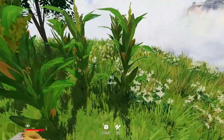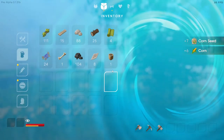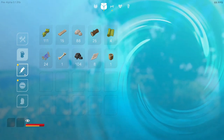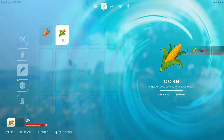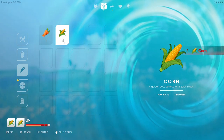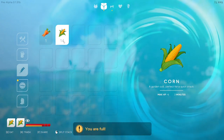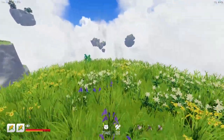So let's see - what happens if I eat corn? I've got 16 of them, so let's eat one. Oh, it brings my health up! Oh, it really brings my health up. Alright, I'm full now. Well, my health is really full. That is excellent.